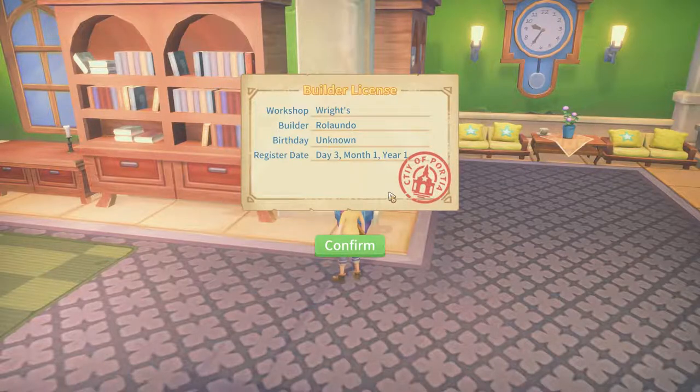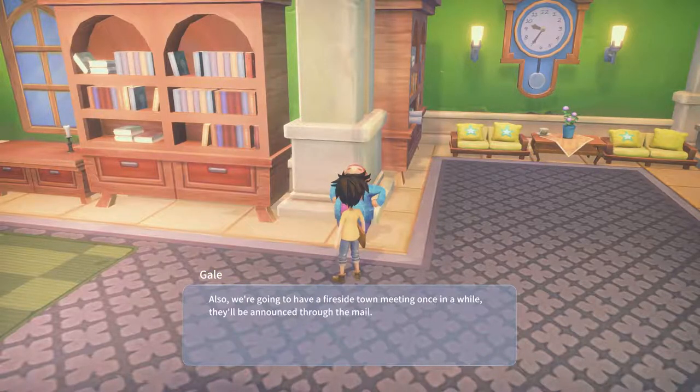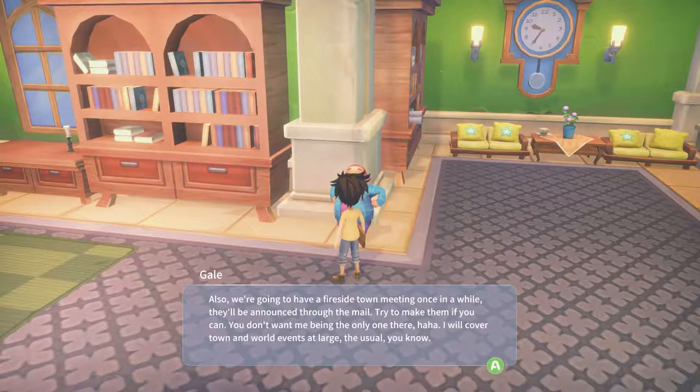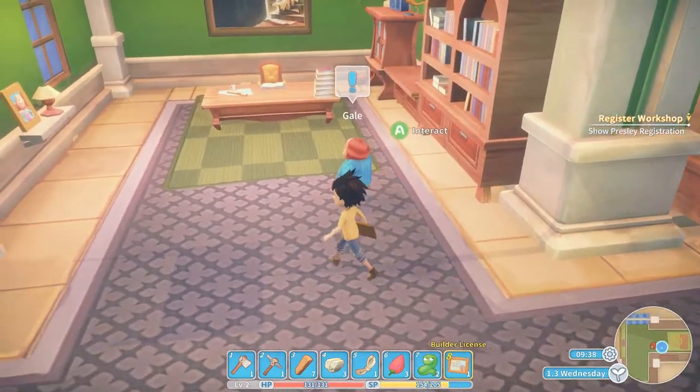Workshop Rights - build this license, build the Rolando birthday unknown. Nice name. 'Your registration is complete. Thank you. Also we're going to have a fireside town meeting once in a while - they'll be announced through the mail. Try to make them if you can, you don't want me being the only one there. I will cover town and world events at large.' Looks like he may have a quest for me.